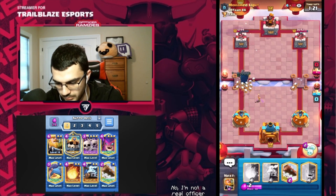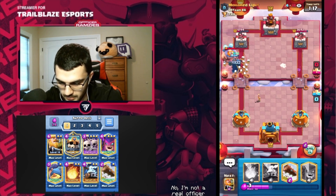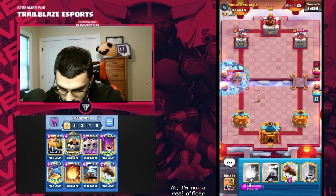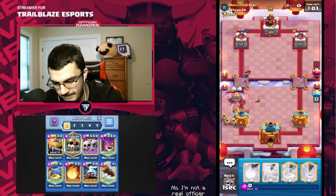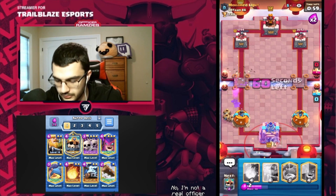We're going to go right in at the bridge, hopefully this works. He's going to E-Giant into it — obvious play. We're going to wait until we get all the skeletons, then we're going to use the ability. Please go off — okay, thank you. Beautiful.